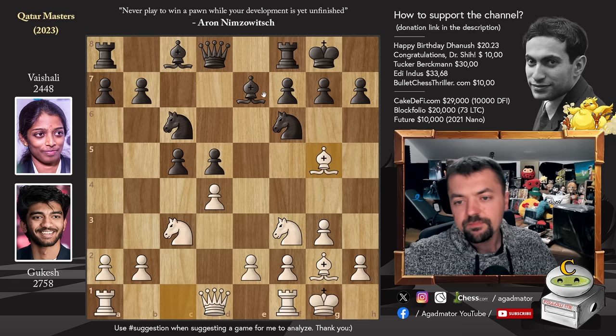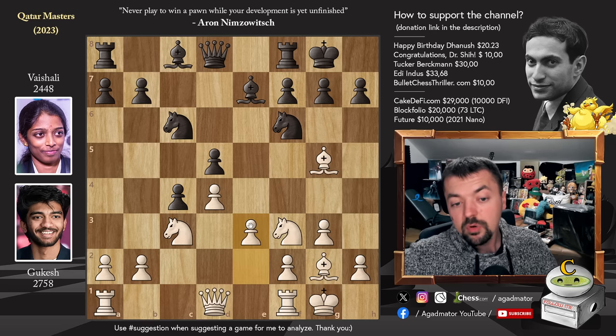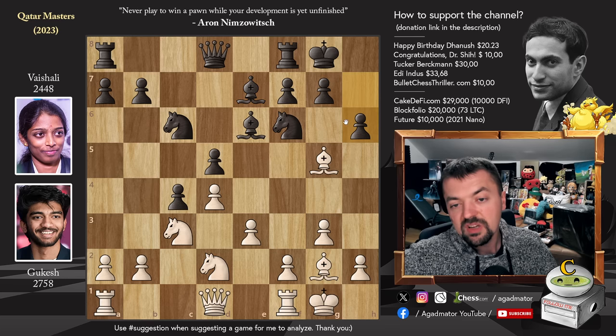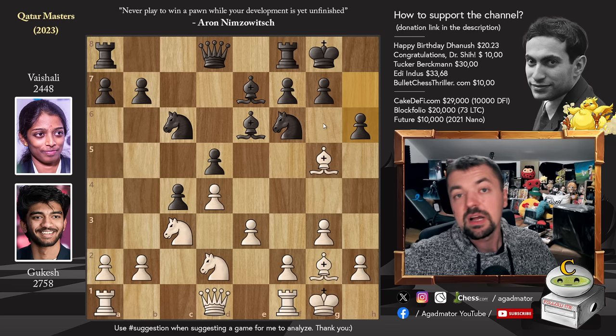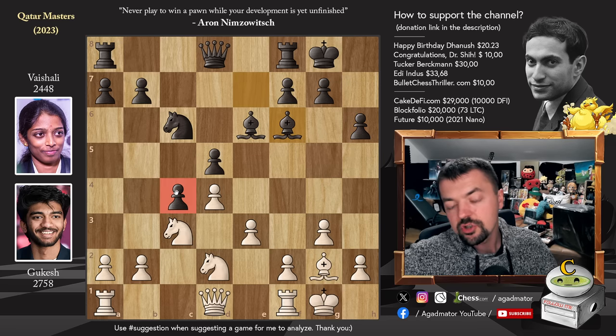Bishop to g5. Now there are three main ideas: you could go bishop to e6, you could capture on d4, or you could advance the pawn to c4 — this is the second most popular continuation, and this is what Vaishali opts for. Pawn to e3, and now bishop to e6. We have knight to d2. There are a couple of games where queen to a5 was played; also knight to d7 is a non-move. But here we have pawn to h6. It is now as of move 11 that we have a completely new game. We have a trade on f6, bishop captures, bishop captures.